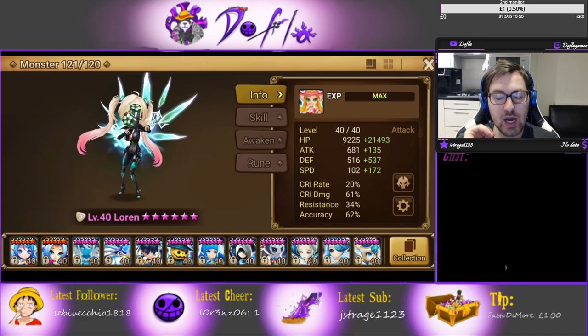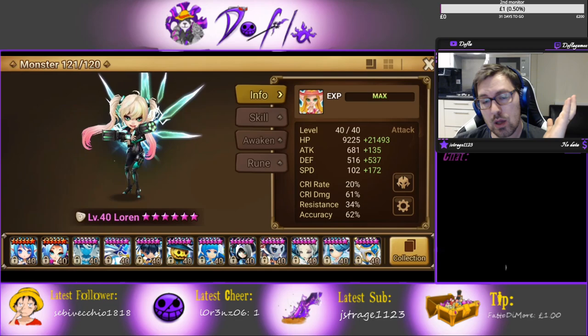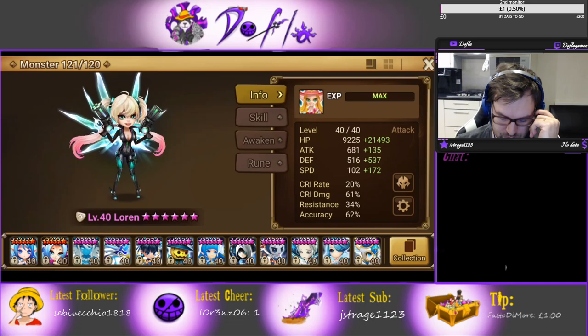For RTA there are two builds: you can build her on Violent or on Swift. I'll show you both builds. I have the Violent one for Siege and I have the Swift one for RTA. I'm not sure which one I prefer but I'm going to show you the stats and the runes.